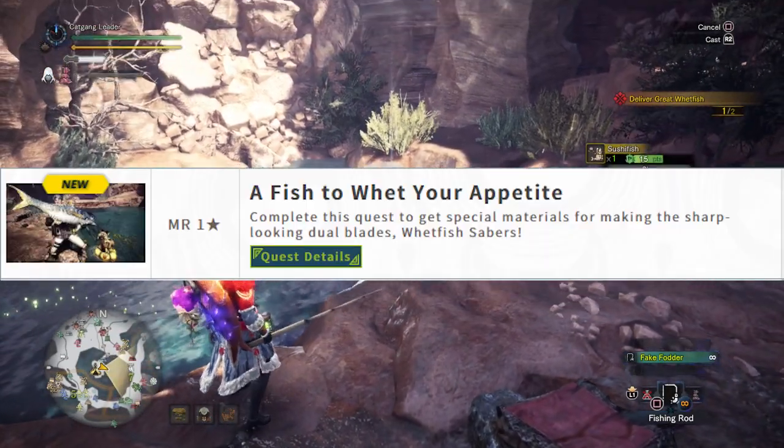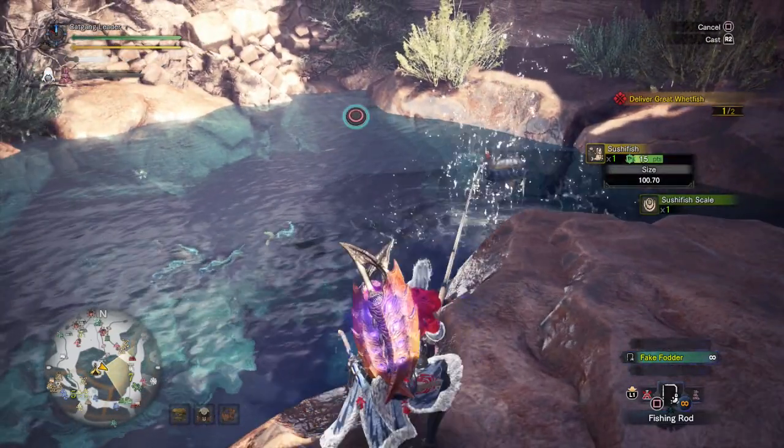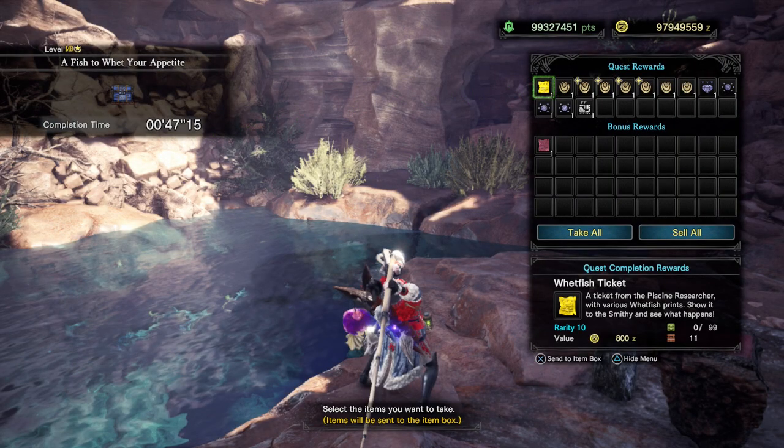The quest is called 'A Fish to Whet Your Appetite' and you have to deliver two great wetfishes. The quest completion will give you the tickets to craft the new wetfish dual blades, as well as extra wetfish scales and more items.